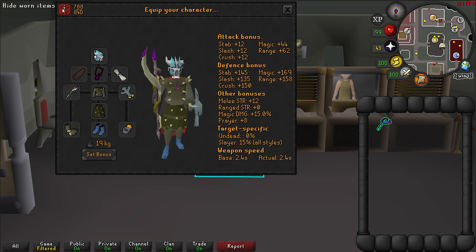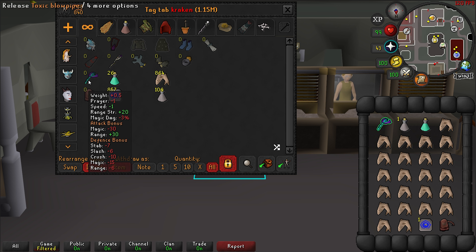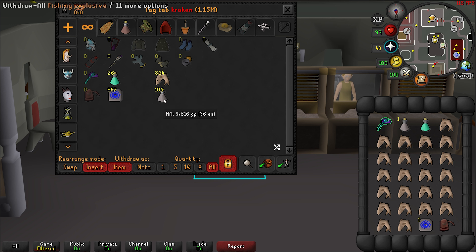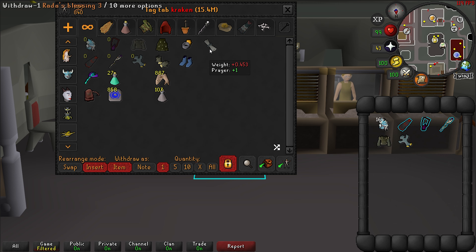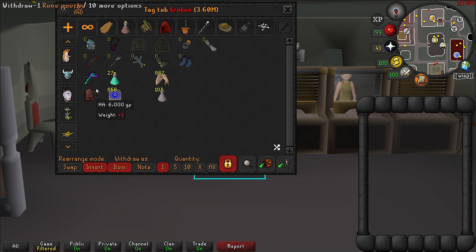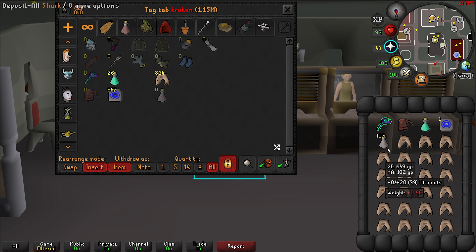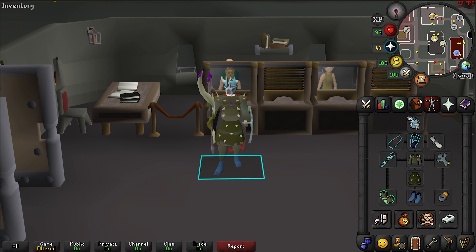Now we have our gear on, so we need to make our inventory. Here are the things I just need one piece of, and here are what I need to fill my inventory with — I'm going to take all of these every time I go. Now everything is set up to my liking, so it's really easy to get my gear out for the Kraken task. I just do that, put them on so the inventory is clear, get out the items I need one of, fill the rest of my inventory, and now I'm ready to go slay some Kraken.